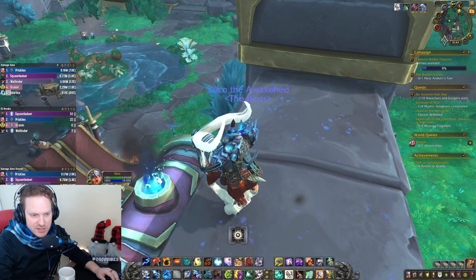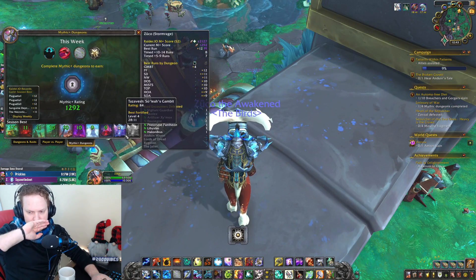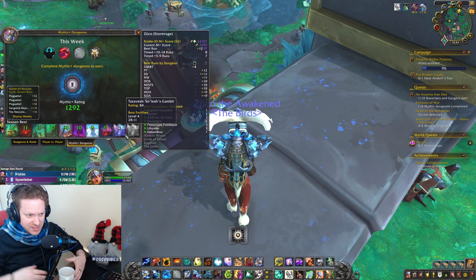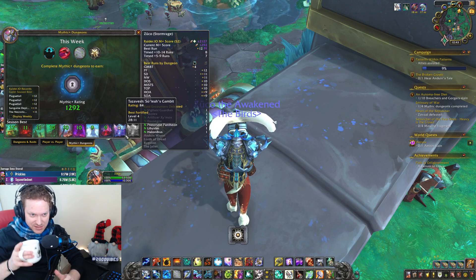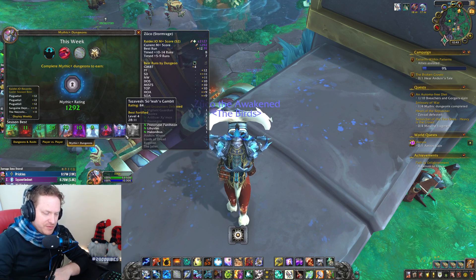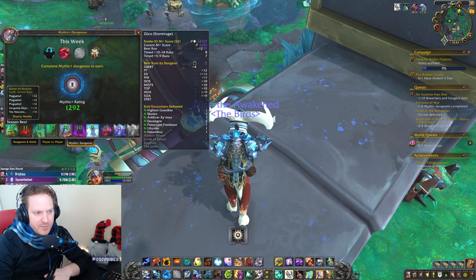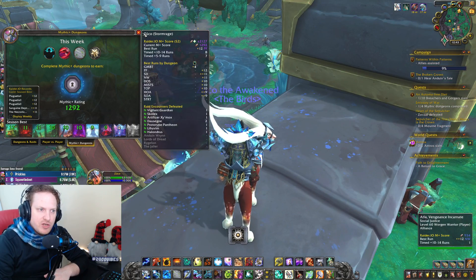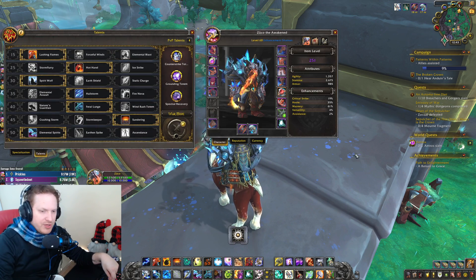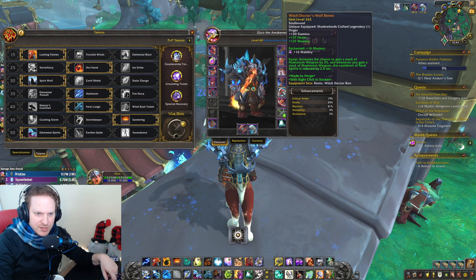The Maelstrom generation is pretty crazy. That is the dungeon — Tazavesh Soli's Gambit. It's very easy, there's only three bosses, it's got to be the easiest dungeon — easier than Mists, takes less time. They've really nerfed these Tazavesh dungeons and made them quite easy to accomplish. I think Streets of Wonder will be harder, but both should be easy to do. So get in there and do some dungeons and try out some funky new builds. If you want to try out this Witch Doctor Wolfbones build, give it a shot — it works. It takes a bit of brainpower to get it online, but it works and it's a lot of fun.